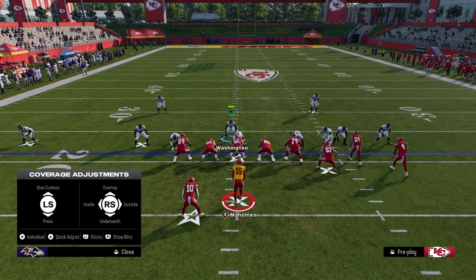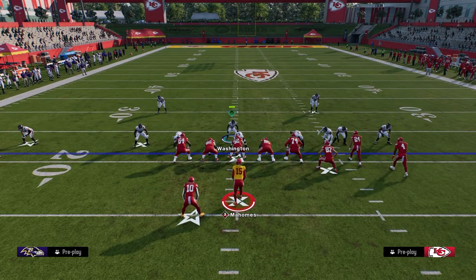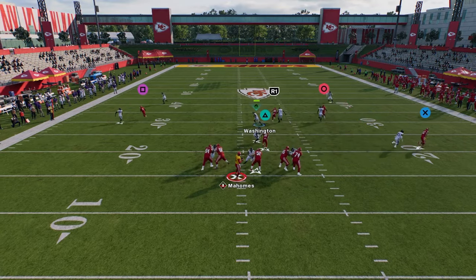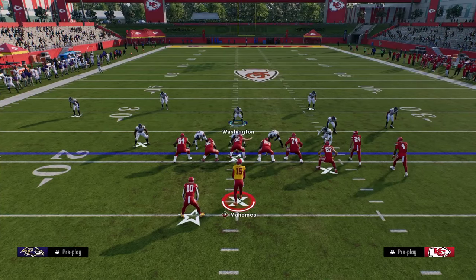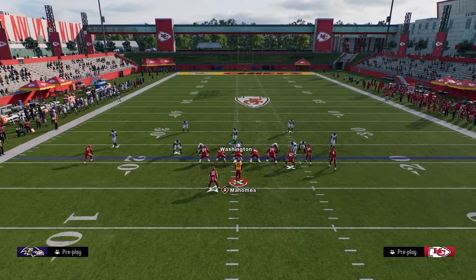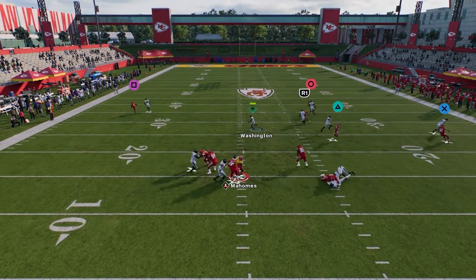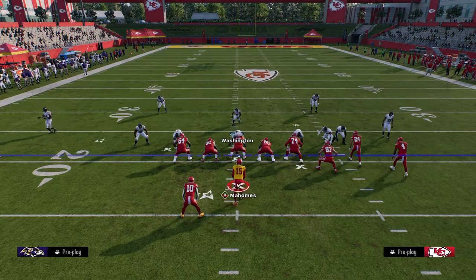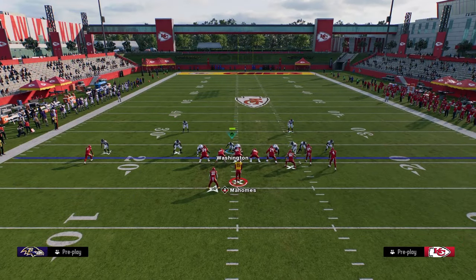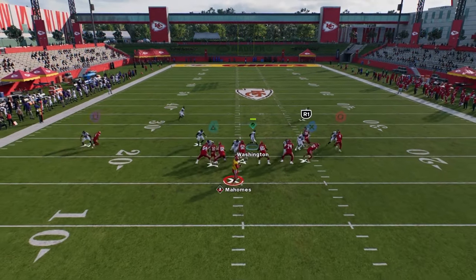Shade your defense inside and underneath. This is essentially like a cover-two man, but those outside thirds help play the sidelines better. Your user is left lurking in the middle of the field, taking away deep post routes and anything like that. This is one of my favorite mini-schemes — we can get pressure with the blitz and also play really locked-down coverage off the same look. Right now man coverage is probably the best way to play defense, and using these linebackers in man with outside thirds makes a big difference.